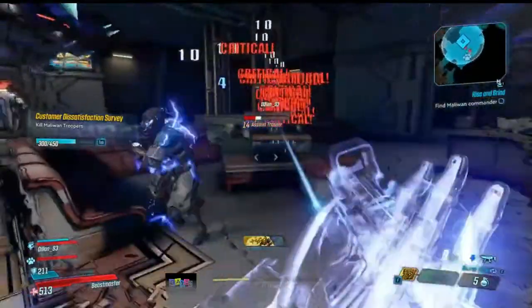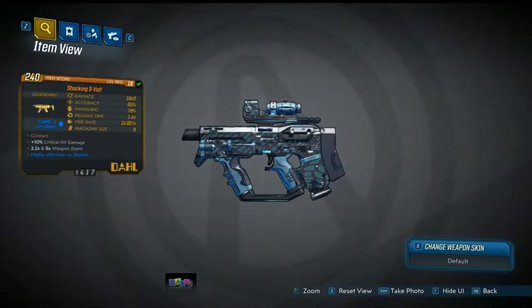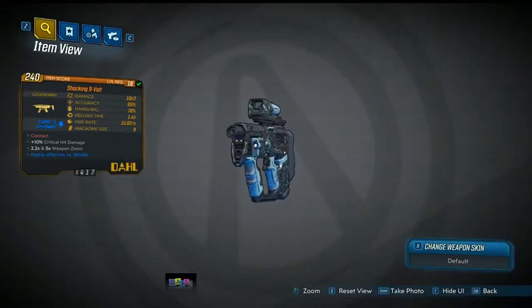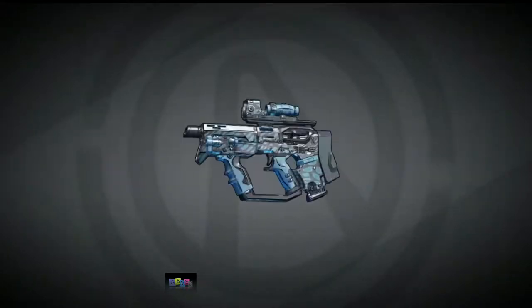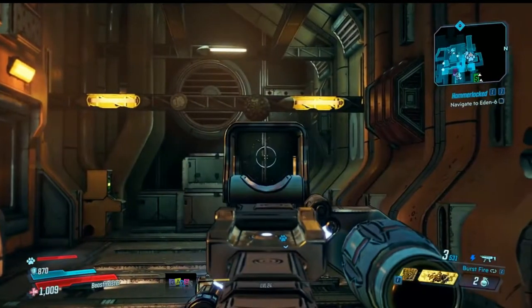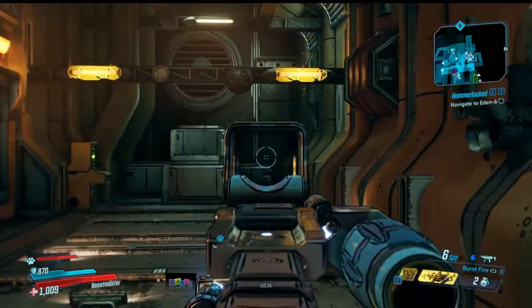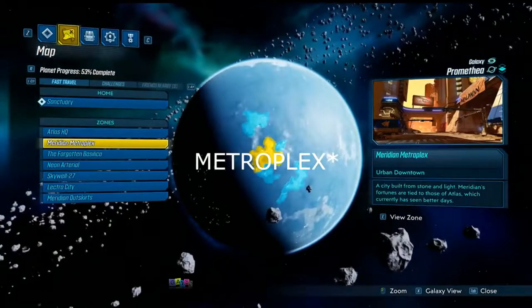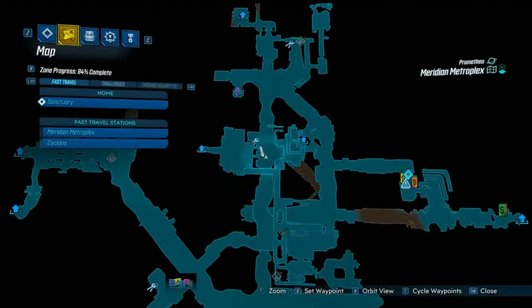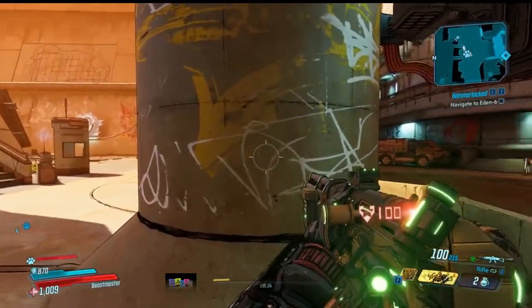Next on the list we have the Shocking Nine-Volt, a legendary Dahl pistol that always comes with the shock elemental effect and always has a damage modifier of times three. What makes this weapon unique is its burst pattern — it shoots six bullets for the price of three in a V-shape, making it a very powerful weapon. To get it, go to the Meridian Metroplex in Promethea and head to this location to pick up a quest known as Kill Killavolt.